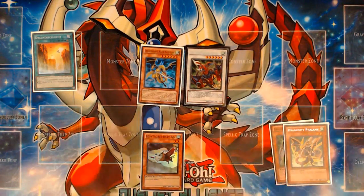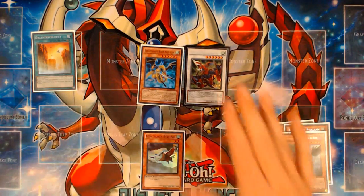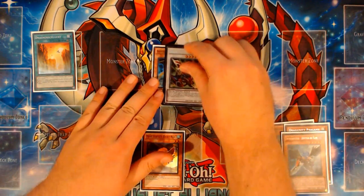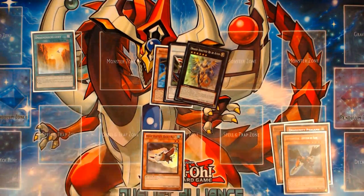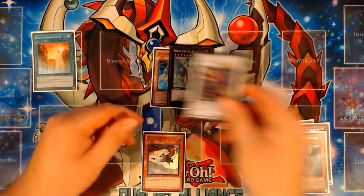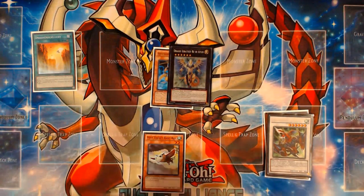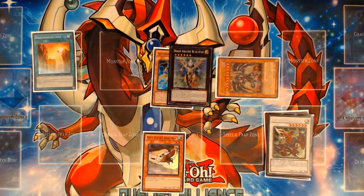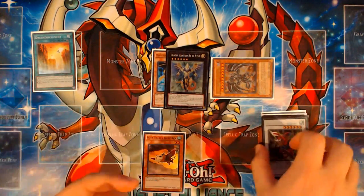From here, you're going to use Gayderg's effect before you overlay to add and discard Zephyros. Then you're going to overlay Gayderg and the level six dragon you have into your Hieratic Dragon King of Atum. Then you're going to detach the Gayderg specifically. All of these combos have literally the exact same starting ten steps, so you need to know what these are.